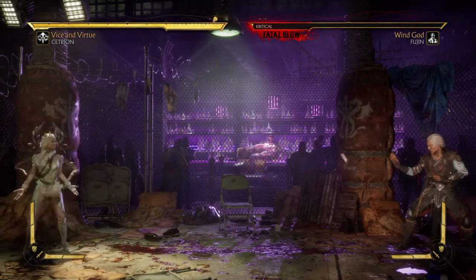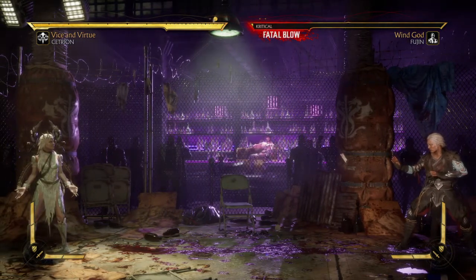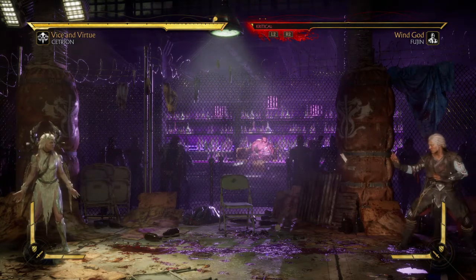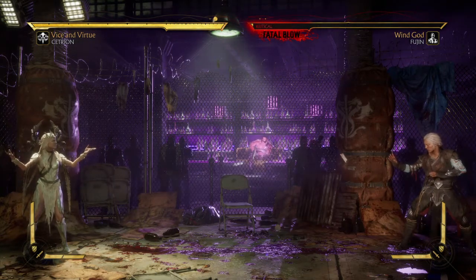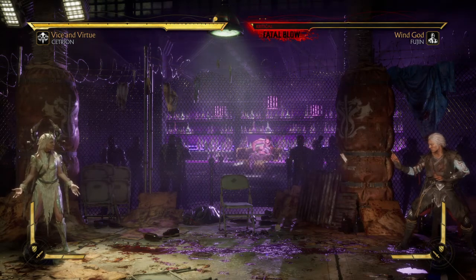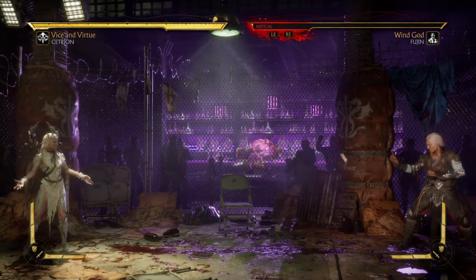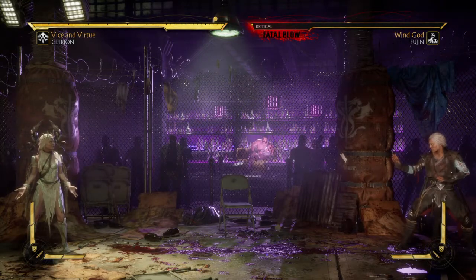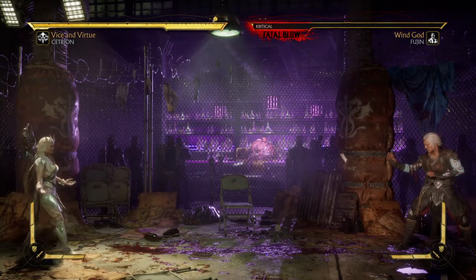Number two, you need to hold down during the hit — so while they're in the air, just hold down. That's why you have to be careful with your directions and where you place it on the screen, because you have to get to that down direction quickly. It doesn't matter where you put it — right in front, jump distance, 75% of the screen, or full screen — you can do it.